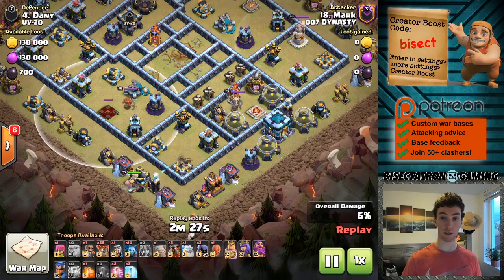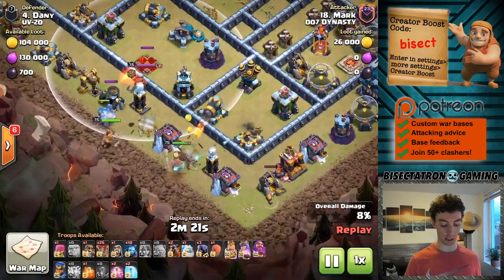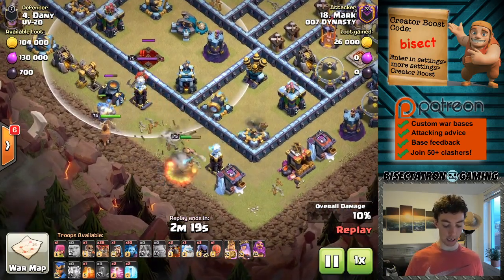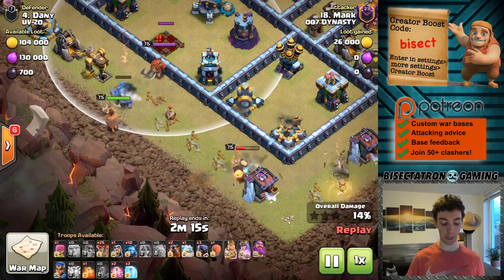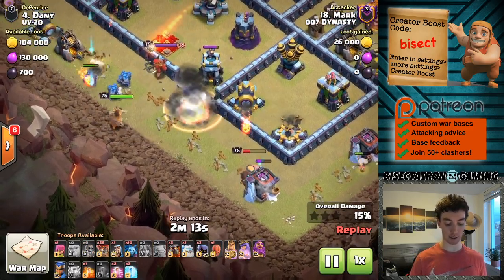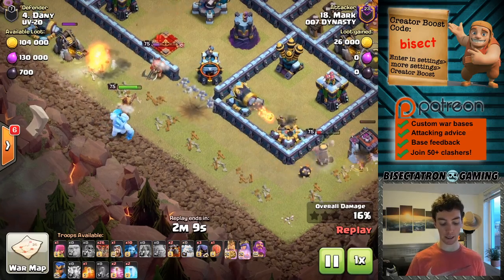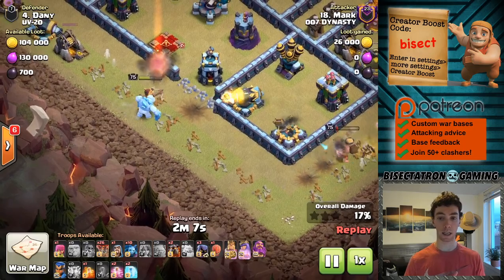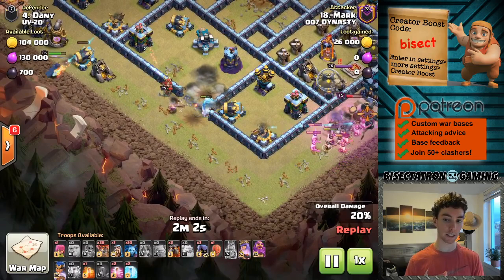This applies to Town Hall 10 and above, so it's a very versatile technique in terms of all the different Town Hall levels you can apply this to. This first attack, one thing I really like is that often times you can just melt a tank. That Golem died so quickly under the fire of that Archer Queen. And by putting the Archer Queen or the Royal Champion, both of which are extremely high damage dealing units, on the outside of the base.